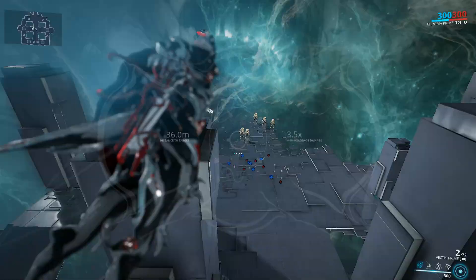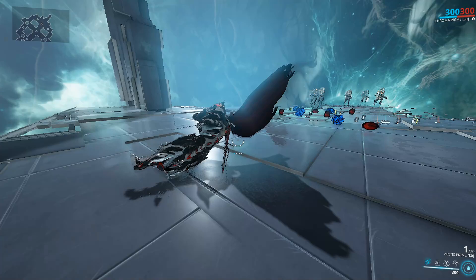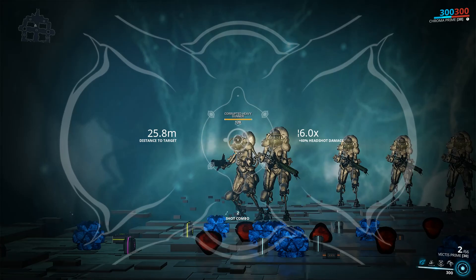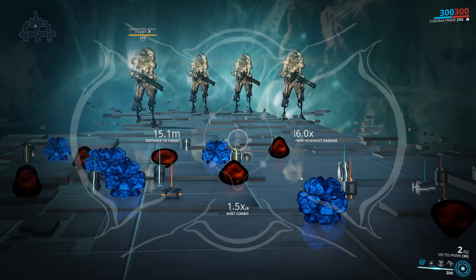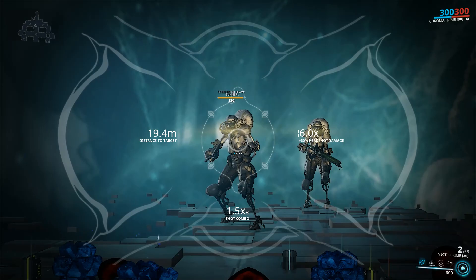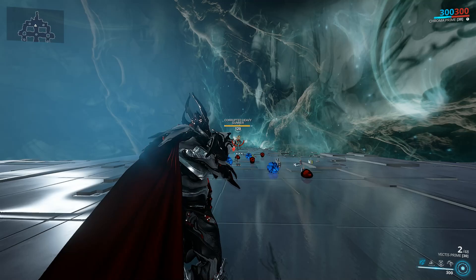Let's begin by checking out the weapon with no mods equipped. The Vectis Prime is a true blue sniper rifle with two levels of magnification: a 3.5x scope with 40% headshot damage multiplier, and a secondary fire 6.0x scope with 60% headshot damage multiplier. Magazine of two and a pretty quick reload at 0.9 seconds. This is why you see players keep shooting Eidolons even when they're invulnerable — to get that combo multiplier really high, so they can one-shot or two-shot a Synovia.